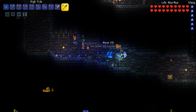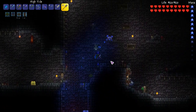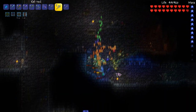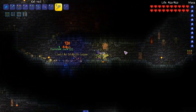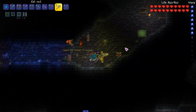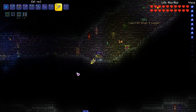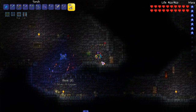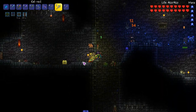We can get one more key real quick — one more chest and key before we get out of here. Blast these boys — pretty good staff for this area. Maybe this is how it's supposed to be, using it in the dungeon only. I don't really like using the staff anywhere else honestly. One more chest — that one right there, I'm feeling this one.